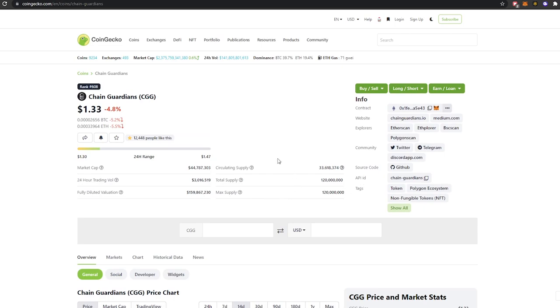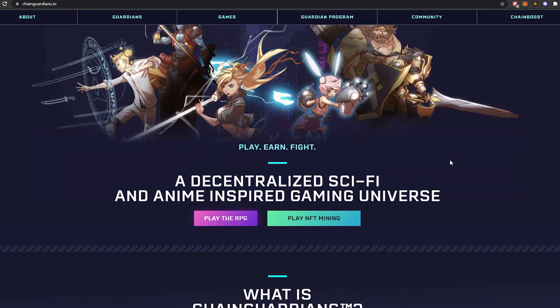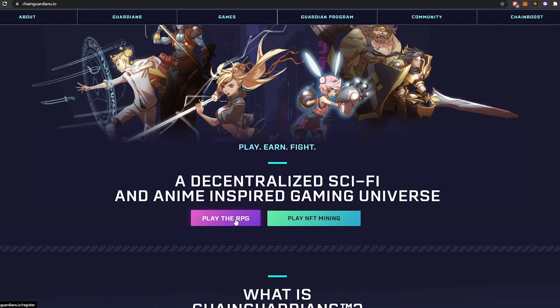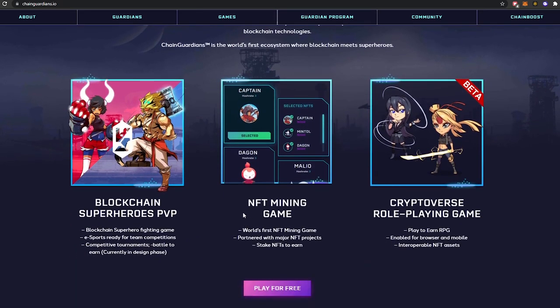The total maximum supply is 120 million and the circulating supply at the moment is only 33 million. Back to Chain Guardians — for those of you that don't know, it's a decentralized sci-fi and anime-inspired gaming universe. Right now there is an RPG game ready to play, and they also have NFT mining — a staking platform where you can stake Chain Guardians NFTs and a range of other projects and collections.